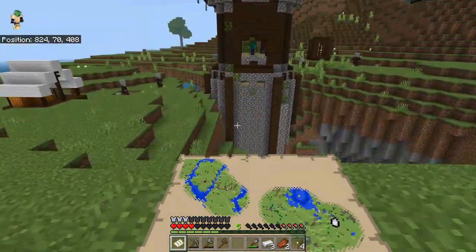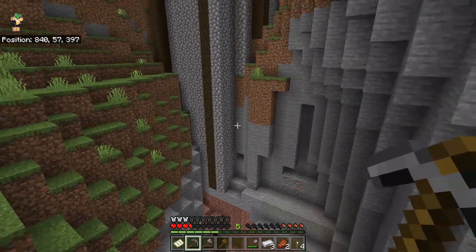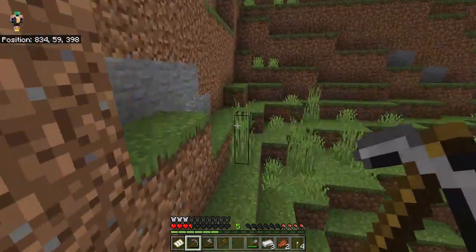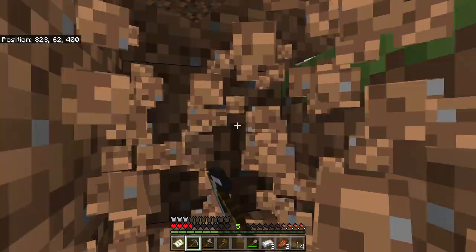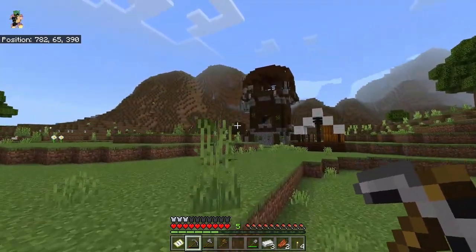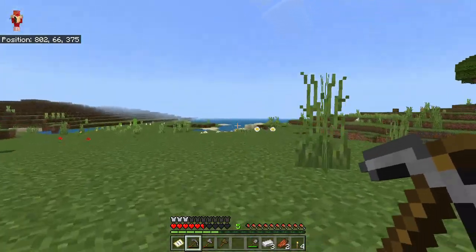This is a pretty cool Pillager Outpost. It would be a shame if I just took it away from them. Oh shit, shit, shit — hey buddy. We need to get back there fast. I might want to kill the iron golem in there for some iron. Where's the entrance? Told you guys I'm not that experienced.